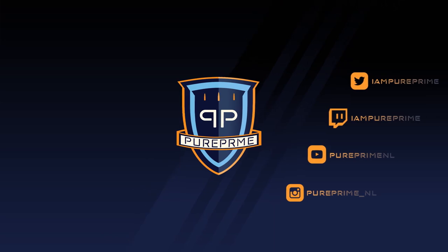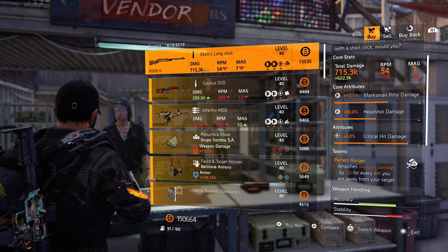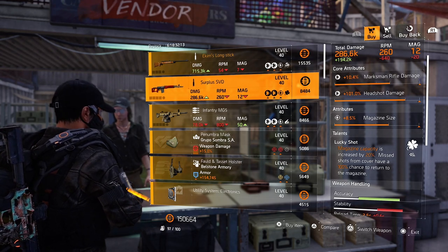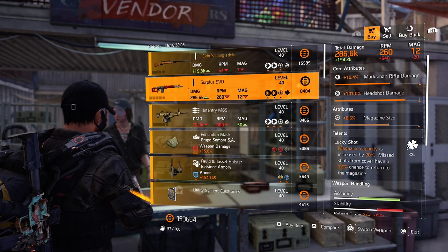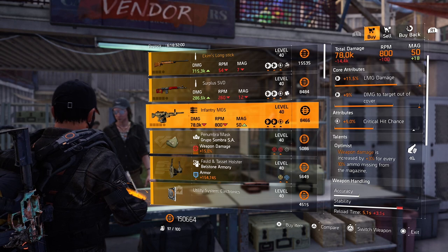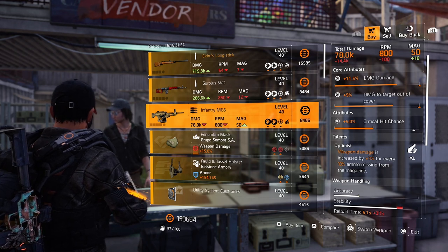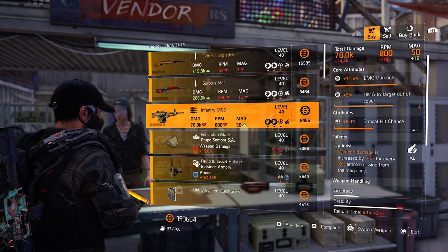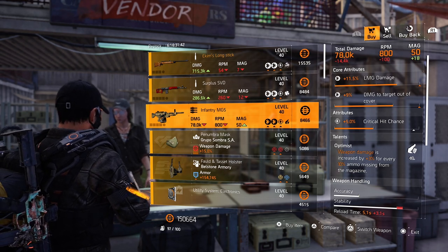Let's head over to the campus. And there we are at the campus. The Long Stick is the first thing we can pick up — Perfect Ranger on there, but the rest isn't that great. Over to the Surplus SVD: Lucky Shot on there could be nice, but the rest isn't that great. You could maybe roll the magazine size away for some damage to target out of cover, but still the marksman rifle damage is too low. Infantry MG5 — this is the one that you want. You want to go for an Infantry MG5 versus the normal MG5, because this MG can hold four attachments while the other only holds three. This already has Optimist on there.